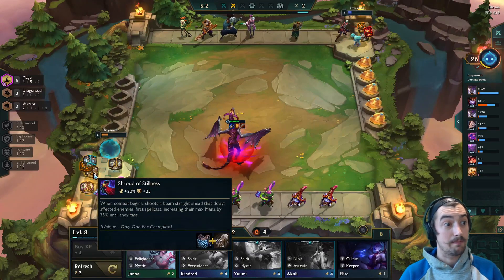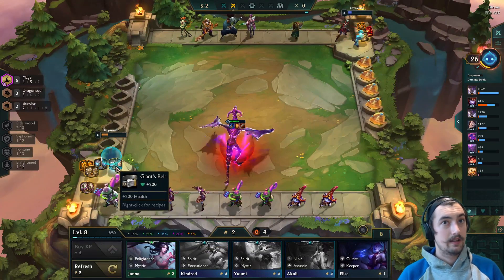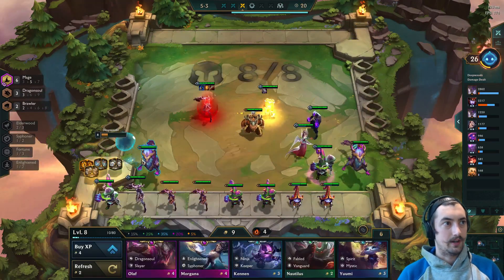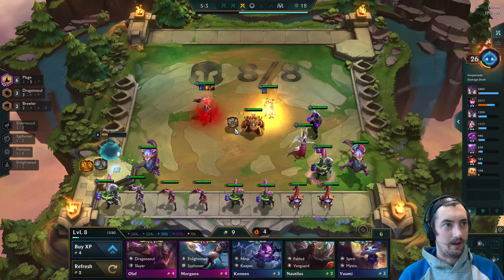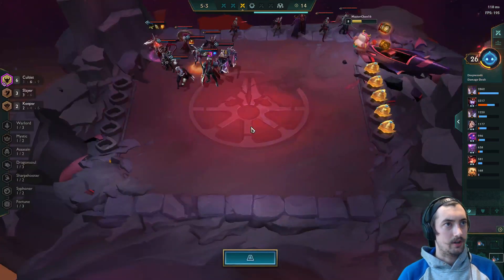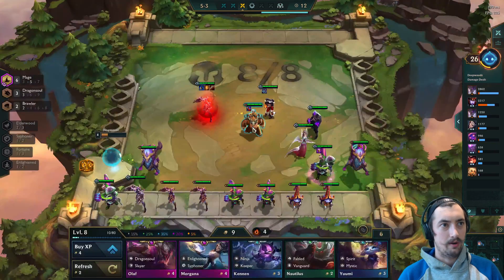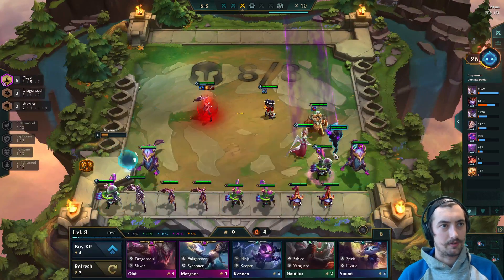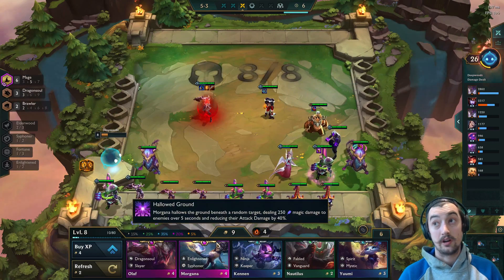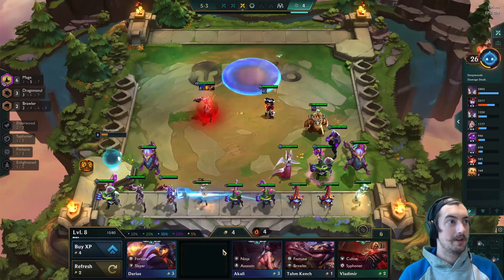Don't put your Shyvana with Mage Cap in the second row because she'll often jump into the enemy backline and try to 1v9 at the very start of her ult and get blown up. Keeping her in the frontline definitely lets her get her casts off sooner and benefit from that Mage Cap. The Shojin is doing a ton of work — Shyvana's carrying pretty hard. I used the reforger on a Chain Vest hoping for a GA for my Aurelian Sol but end up with a Morellonomicon and a Shroud.